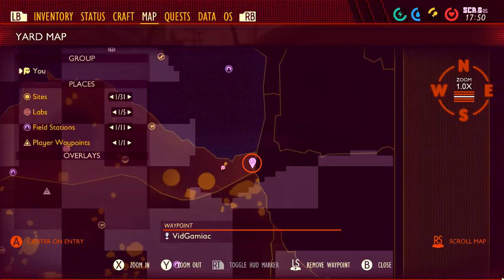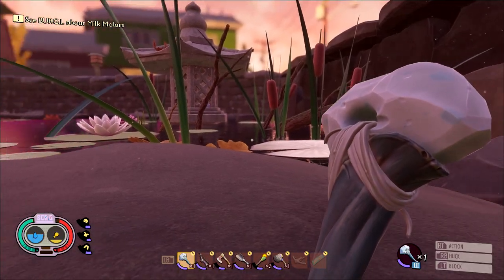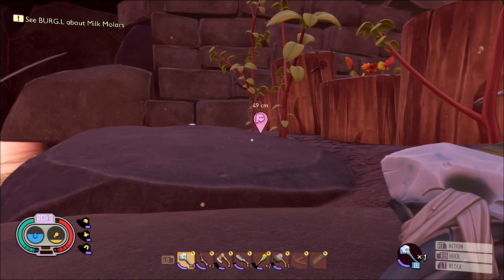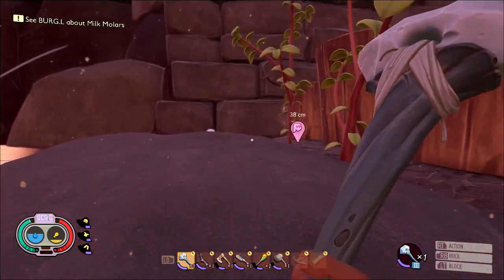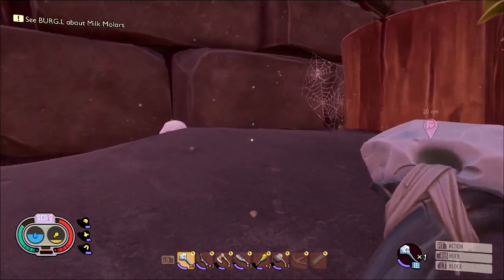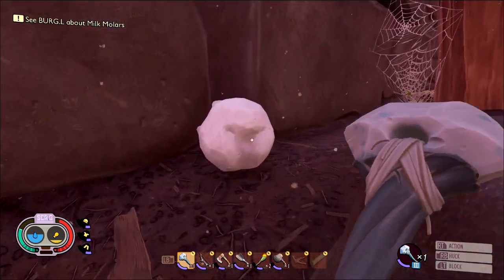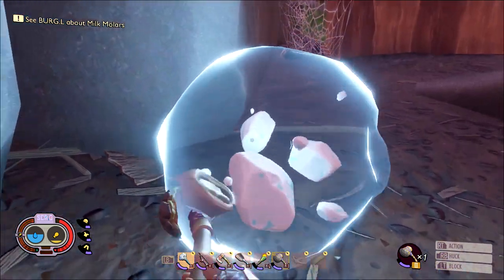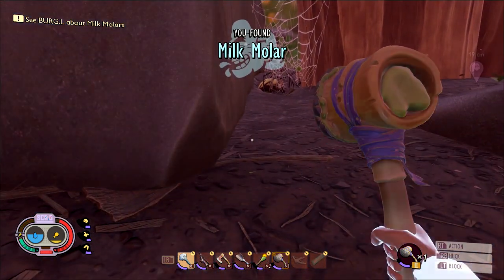Moving on to molar number 9. This one is in the upper right of the original map on the border of the Koi pond, right next to the wall. Another one that's out in the open and hard to miss — you should be able to spot it from far away. Keep in mind there are going to be some pretty powerful creatures here, so watch out for orb weavers and mosquitoes. Depending on time of day, this one may or may not be hard to get to.